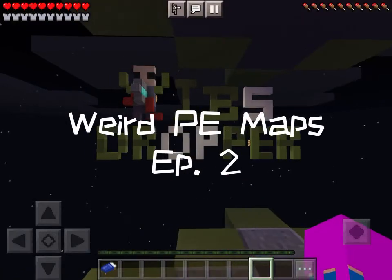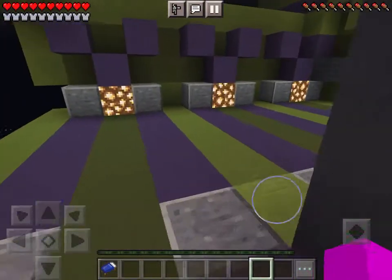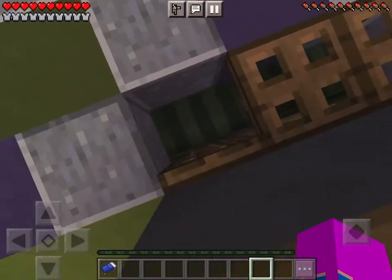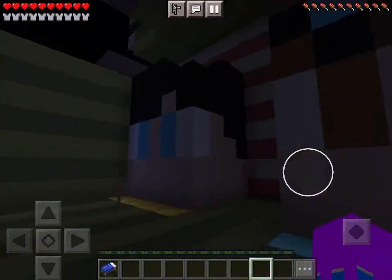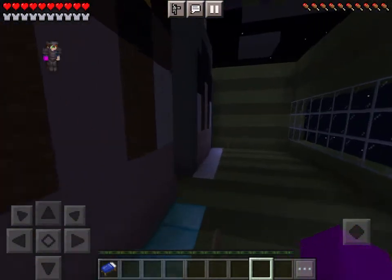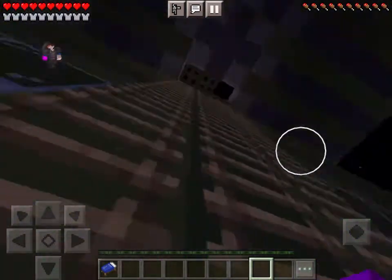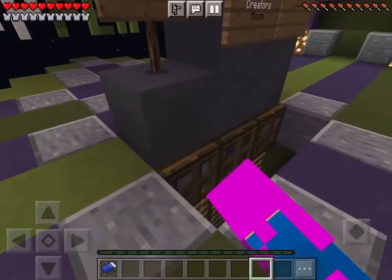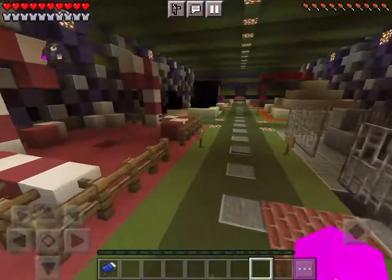Hello everyone, welcome back to Weird Pocket Edition Maps Episode 2. So today we're playing IBS Dropper. It's created by these creators down here, and I will put their names in the description. This is the main person, I just mentioned them in the title, but these are the other builders, and I just wanted to give a shout out to them because this probably was a really hard thing to build. So today we're just going to be doing the first stage, but we'll do other parts as well, so don't worry, you'll probably get to see them all. Let's start off with stage one.